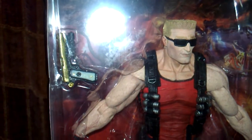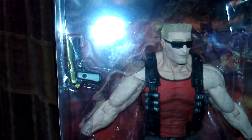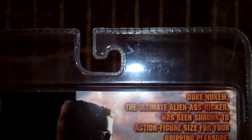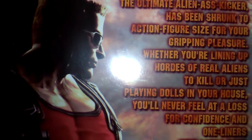Nice little packaging, as you can see. He comes with his gold gun, which if you have the 360 version — I'm not sure about PS3 — if you keep that through the whole game, you actually get an achievement for it. And he's got his little cigar. You can see the Octobrain and all that. Duke Nukem: Ultimate Alien Ass Kicker has been shrunk to action figure size for your gripping pleasure — whether you're lining up hordes of aliens or just trying to kill flying dolls or whatever.